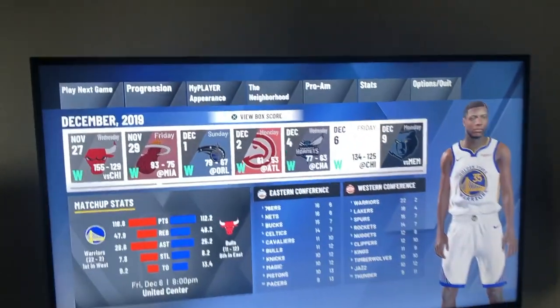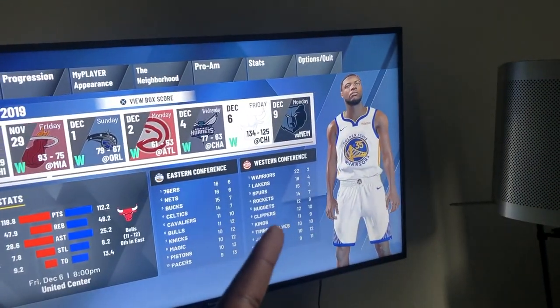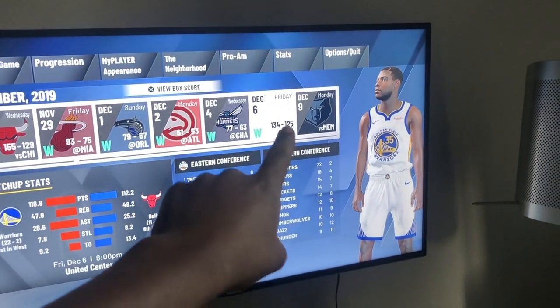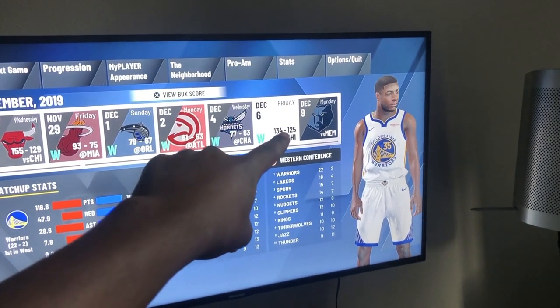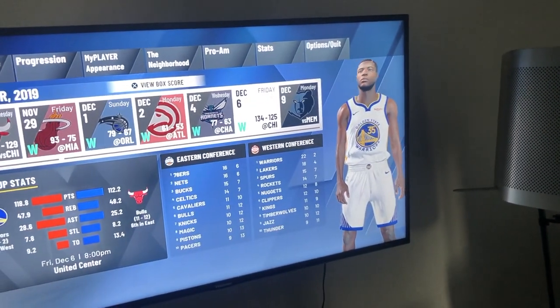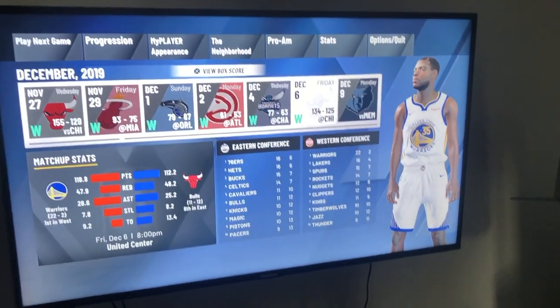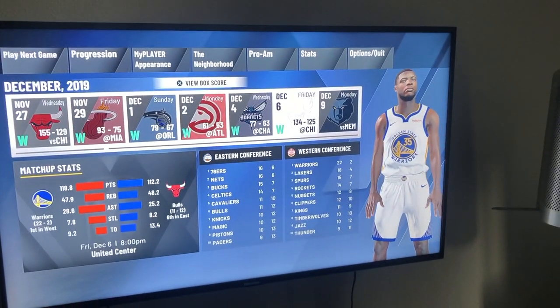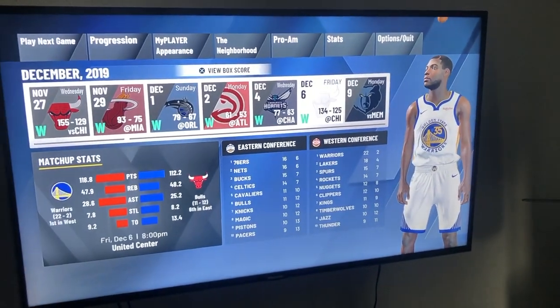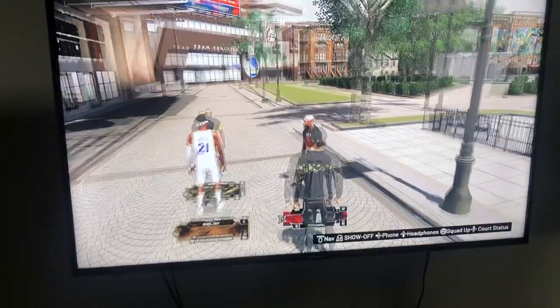From my experience, my last game played was December 6th. After that game, I tried to play my next game, but before I could it said 'Chris Brickley workout' on my schedule. When I clicked that, I went straight to the gym — this time it actually gave me a cutscene — and after the cutscene I did my workout and got rewarded with the jump shot creator.